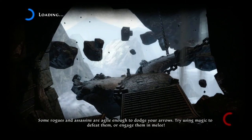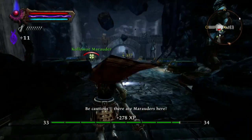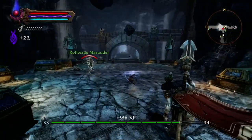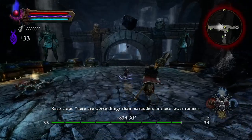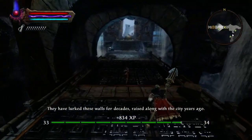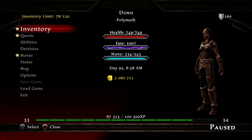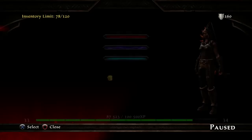Come in here and this should take us into the Idealia under sewers. We'll get a persuasion check up here as well — I can't believe I remember, normally I forget about this one. So this is another persuasion check. There are worse things than marauders in these lower tunnels. They have loved these walls for decades. Just going to save our game before we interact with that sarcophagus thing at the top.